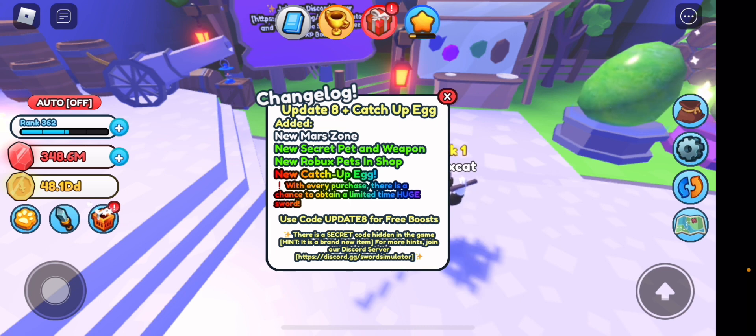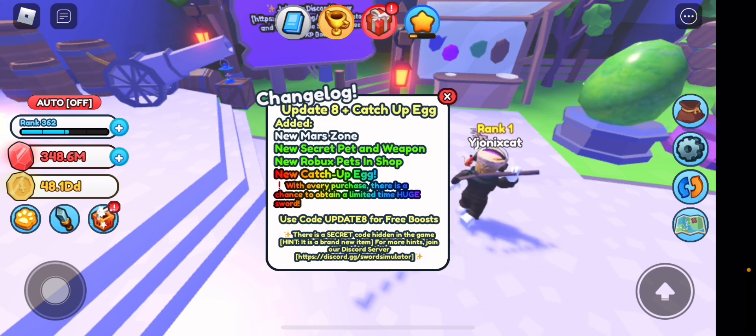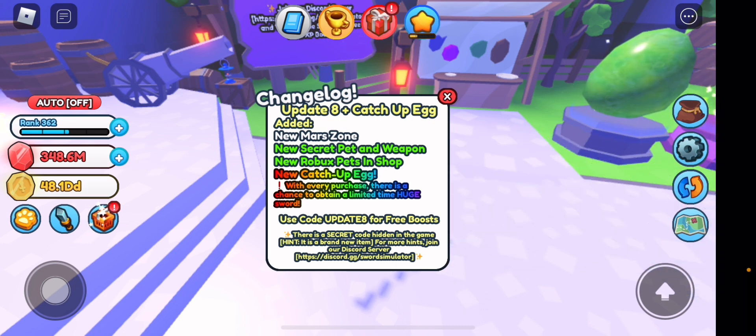So we have update 8, and it says plus catch-up egg — I don't know what that is but we'll find out. It says new Mars zone, new secret pet and weapon, new Robux pet in shop, new catch-up egg. And then obviously it says with every purchase there is a chance to obtain a limited time huge sword, so that's obviously been there for a while.